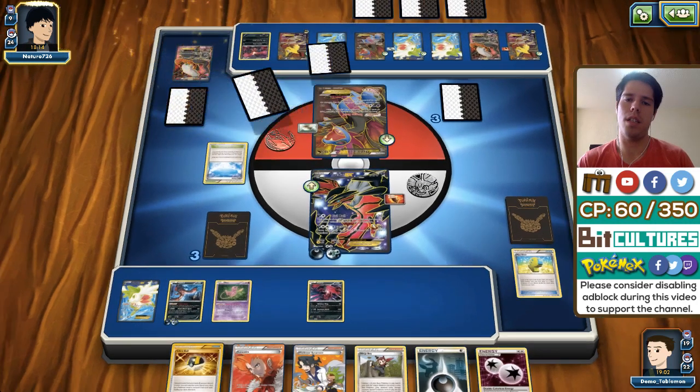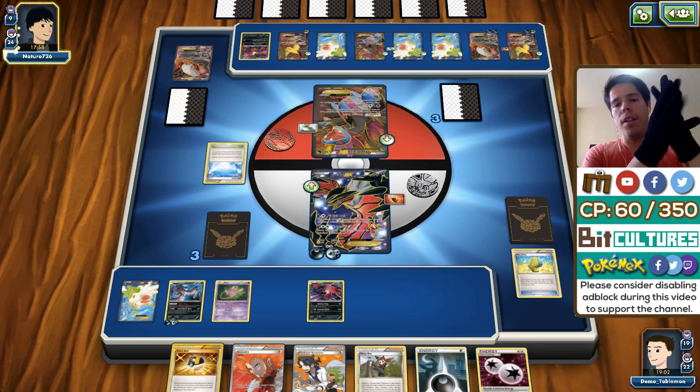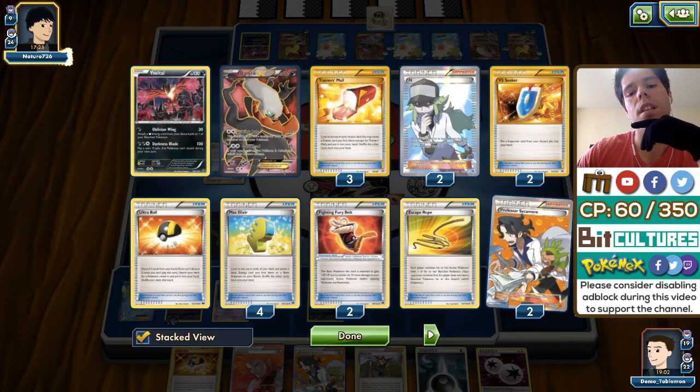I'm going to bench the Mew and bench this Yveltal as well so I have a follow-up if Yveltal EX attacks. That Yveltal EX might survive, but I'll need a DCE to guarantee the KO. My opponent Ns us both, which I'm not going to complain about — that gives me two extra cards. But we're in a very difficult situation.